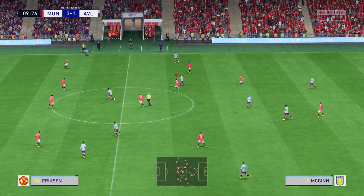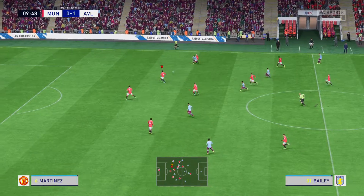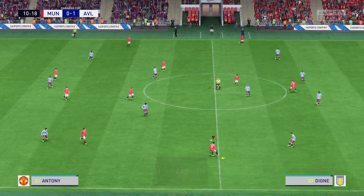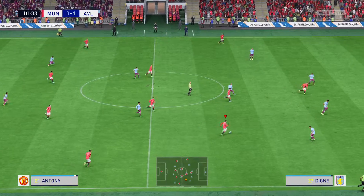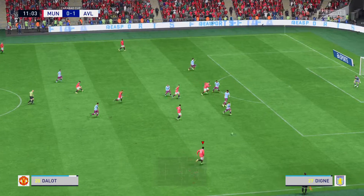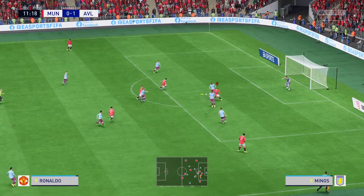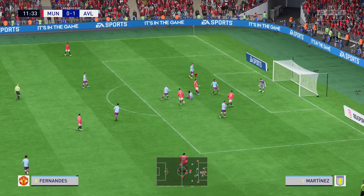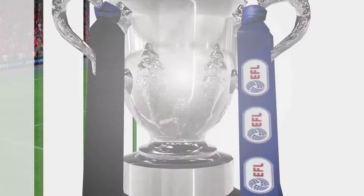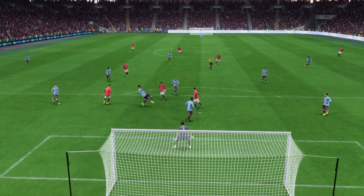McGinn gives it away. What can they do from here? Dalot going for the dink and choosing finesse — he might be wishing he hadn't. Well, it's good vision but not the skill to match, I'm afraid.